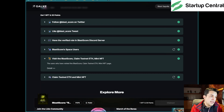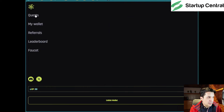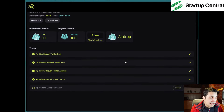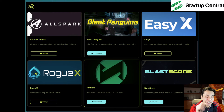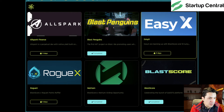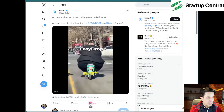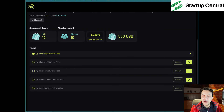For some reason the swap hasn't been checkmarked yet, even though we completed it. It might take a while to verify. Let's go back to the quests and complete another one, then come back. There's another RogueX quest. I'll just do the Twitter tasks and pause the video. Let's try 'ETX' — click the yellow button and heart the post, then collect.